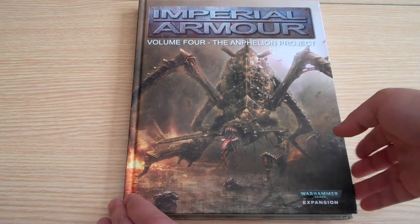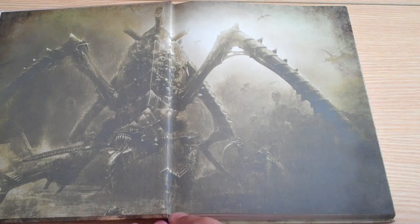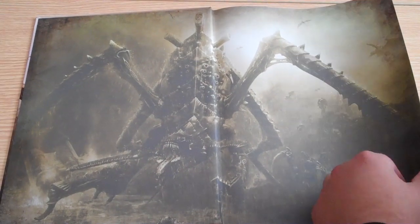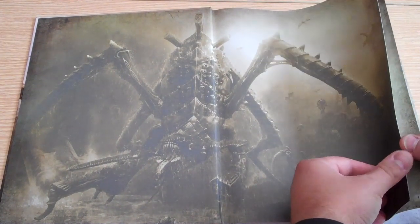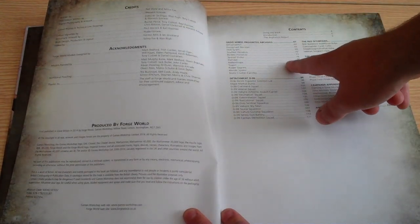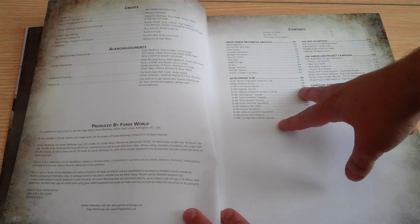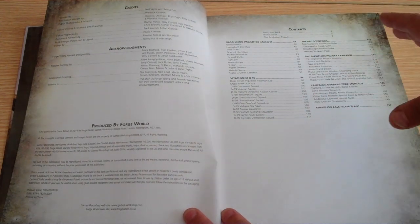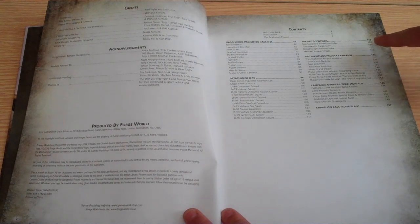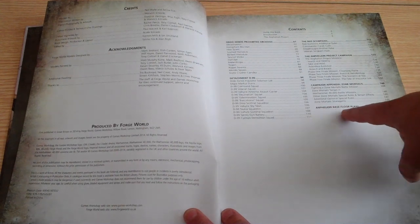We've got new artwork on the front there. It's slimmer than the original book, with a nice big Bio-Titan on the front. The book is split up into the Ordozenos Prohibited Archives — this is the story and the Tyranids — the detachments, Detachment D99, which is the Special Imperial Guard regiment sent there, the Red Scorpion rules, the campaign of the Anphelion Project, the Zone Mortalis rules in the appendix, and then Anphelion base floor plans.